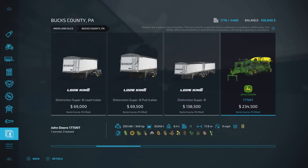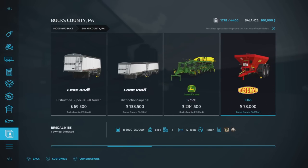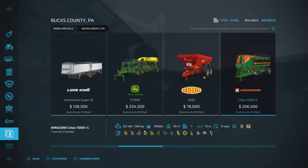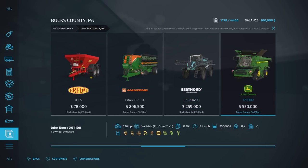The John Deere 1775 ND is 35,240 litres and will do all crops. We've got 156,000 up to 250,000 litres on our fertilizer and lime spreader for the Braidel K165. The Amazon CTAN 15001 is 78,000 litres and does all crop types. The Bertu Brewing A4200 is 42,000 litres for herbicide or liquid fertilizer. Our X9 harvester has 250,000 litre capacity.